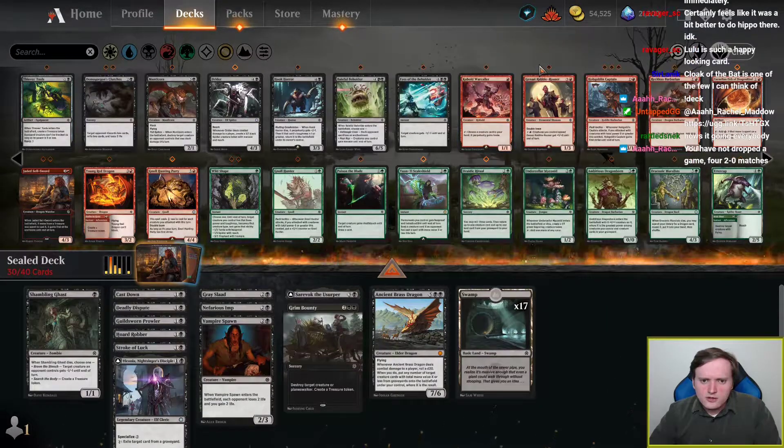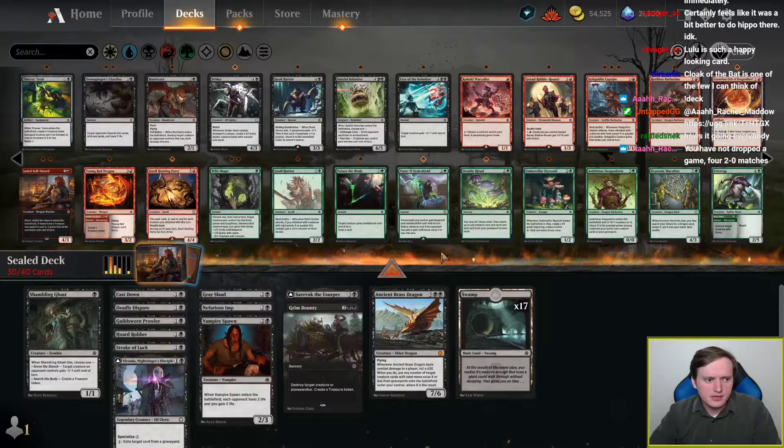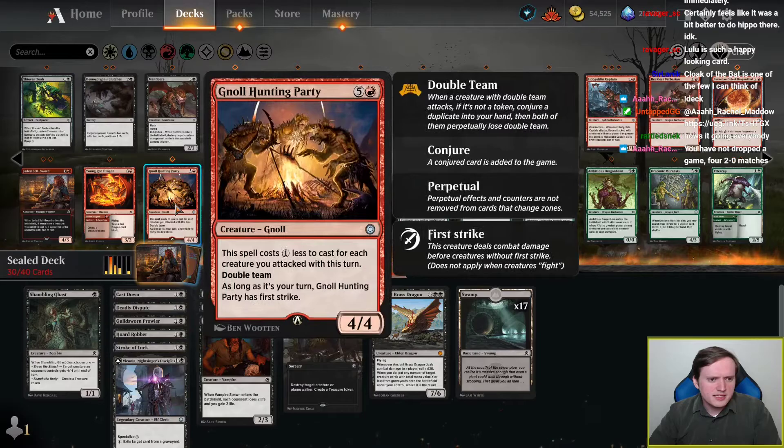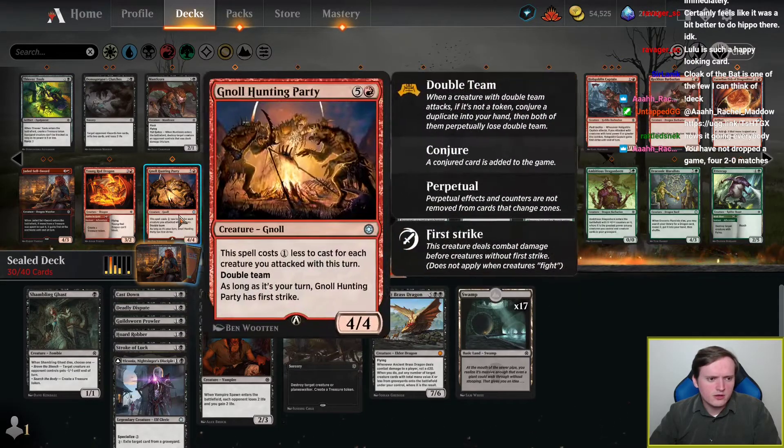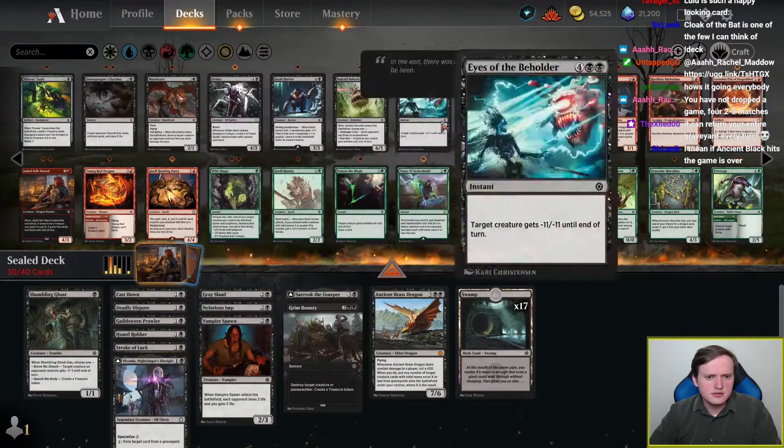Red has Warcaller, which I dig, Rabble Rouser, 3 Goblin Captains — although we actually had a lot of 2-drops in Black already. 2 Sellswords, Young Red Dragon's fine, it's better with Warcaller, Hunting Party is very good with Warcaller, actually. That's a good combo.